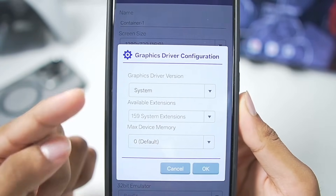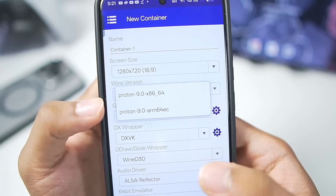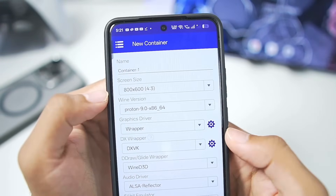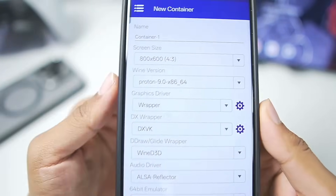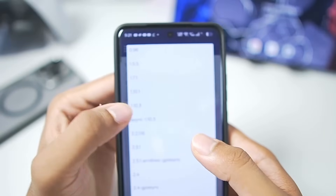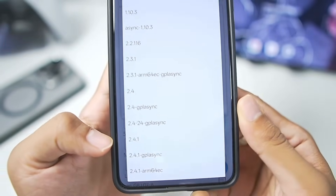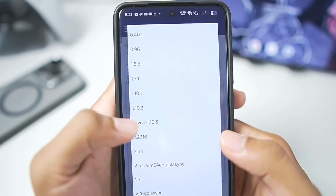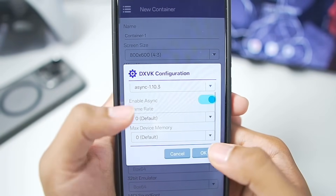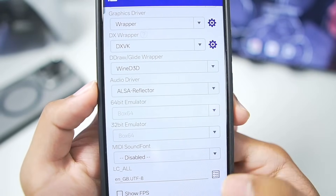If you have a Mali GPU Android device, go with the system graphics driver. Once that's done, the Wine version will be set to default. In terms of graphics resolution we'll go to 800x600 — by graphics resolution I mean screen size. For the DX wrapper, you can use DXVK 1.10.3 asynchronous, but there are also options like 2.4.1 and 1.7.1. I like asynchronous 1.10.3, so we'll go with that. The audio driver is the latest ALSA reflector, which should be really good.